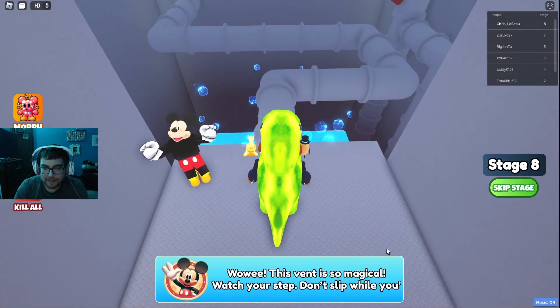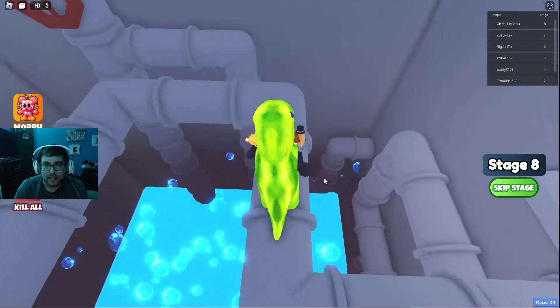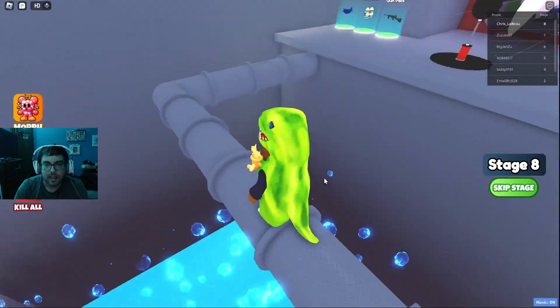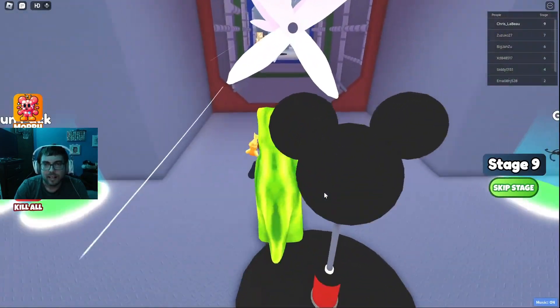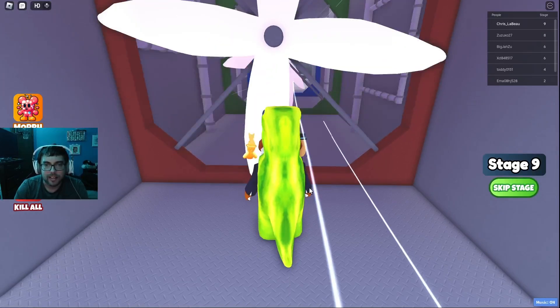The game says 'Wow wee, this vent is so magical - watch your step, don't slip when you're walking across those pipes.' Why would I slip? Oh there's wind up here - I thought I was gonna fall, not gonna lie. Wait for the fans to stop and then we go.